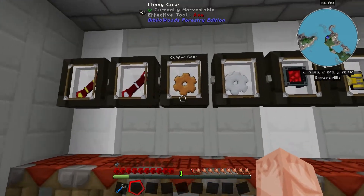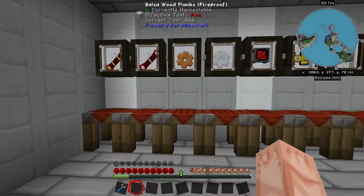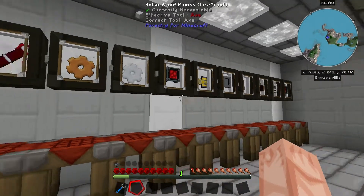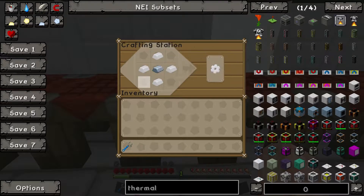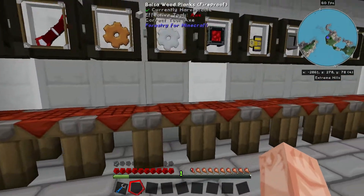Now the copper gear — it could not get much more simple than that. You do need to build two of them to make the power generation work. Then we have the tin gear: just four tin surrounding one iron, just like the four copper were surrounding that one.